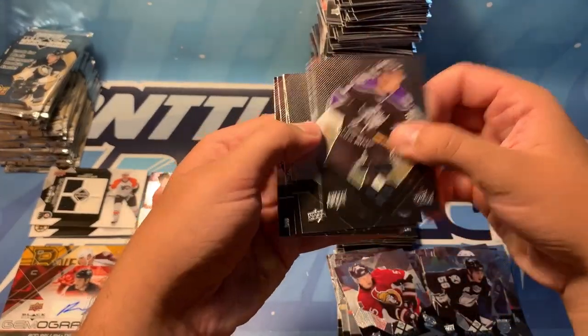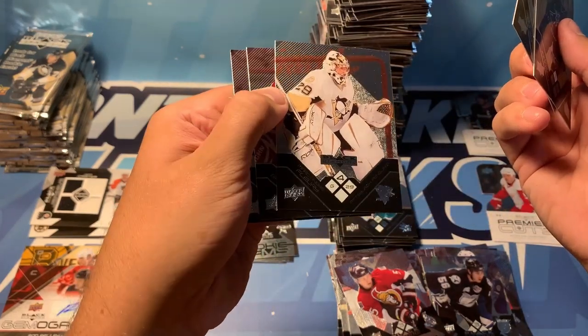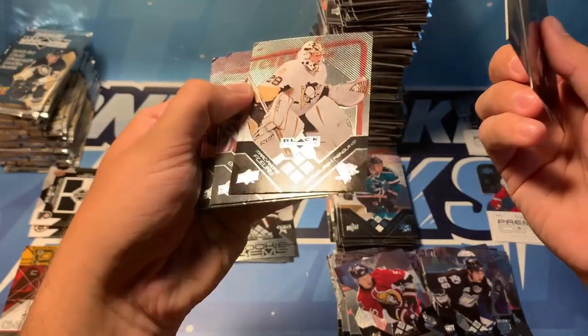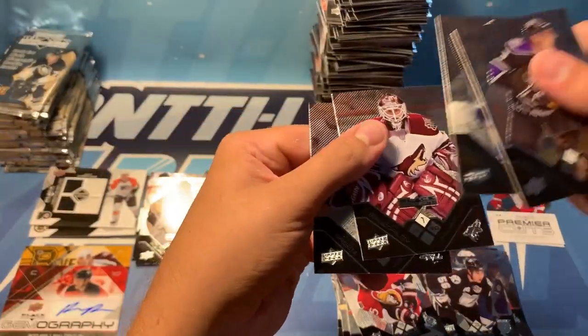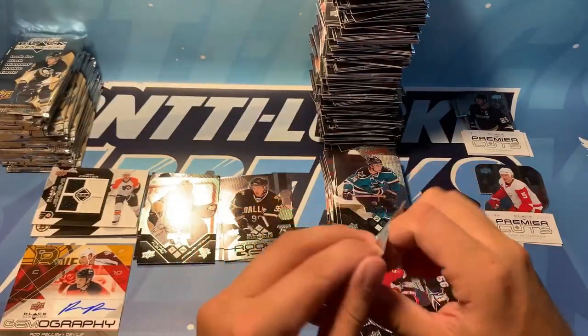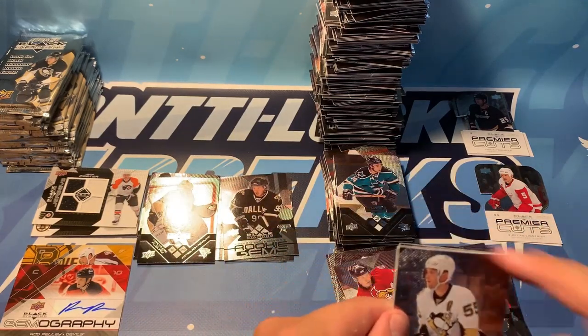We've got Jack Johnson, Dustin Penner — ooh, quad diamond — that's our sixth, Marc-Andre Fleury! Right on, this is awesome. Bridge-Gallop and Mike Green. So we're overdoing it on the quad diamonds, and we're overdoing it on the gemographies for what we expected.